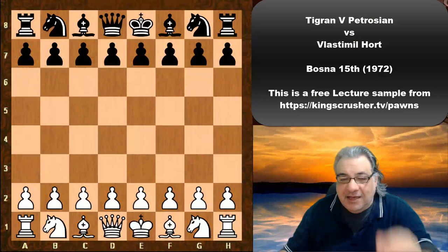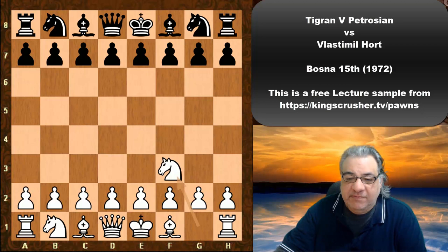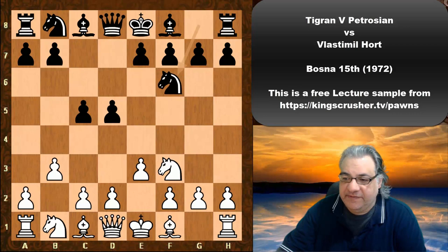In this lecture we have a masterclass from Tigran Petrosian — his game against Vlastimil Hort in 1972. Nf3 was played by Tigran, we have d5, b3, c5, e3, Nf6, Bb2 — very hypermodern play by white.